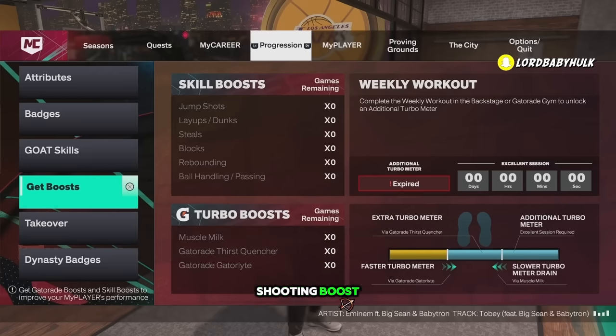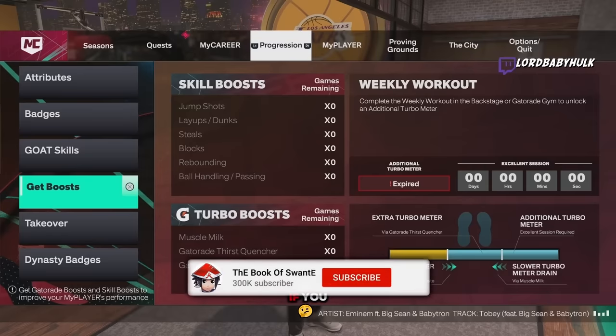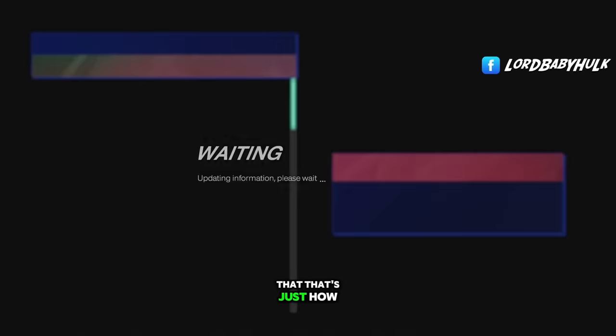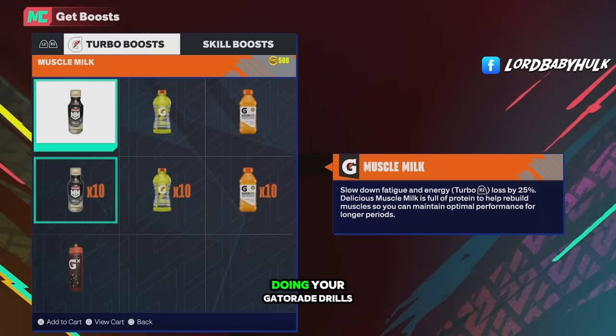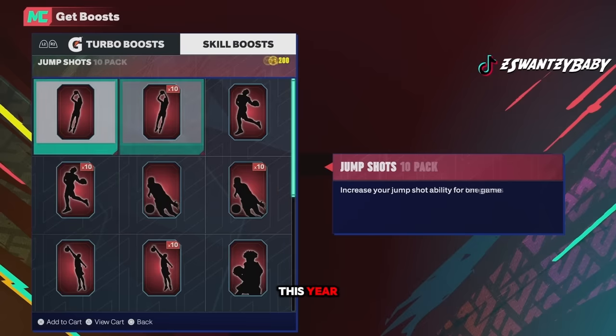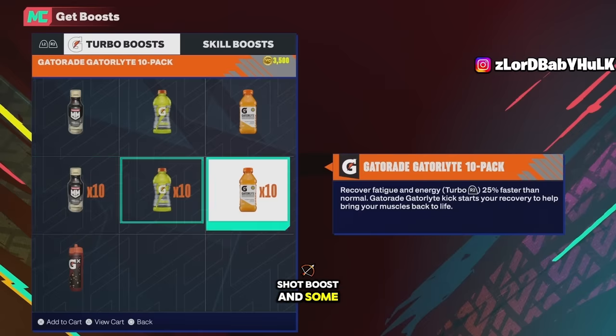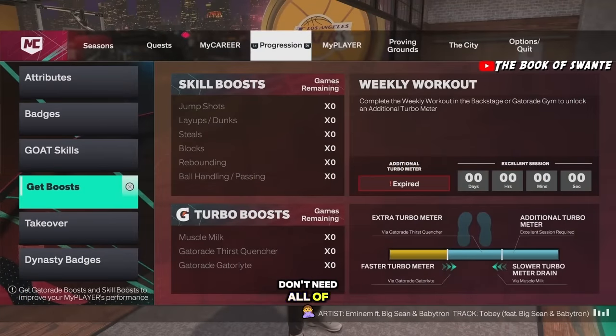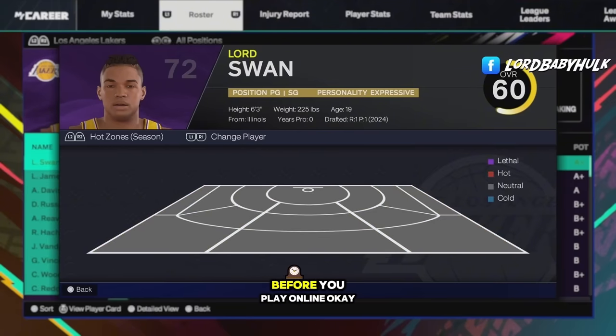2K makes it to where you need shooting boost to shoot consistently. I know it costs VC, but if you want to shoot as good as you can, you gotta buy the shooting boost — that's just how it is. It ties into your Gatorade, so make sure you're doing your Gatorade drills. You get a discount through Gatorade. You need jump shot boost and some form of Gatorade so you have a bigger stamina meter. Especially as a guard, they make you pay to play consistently.